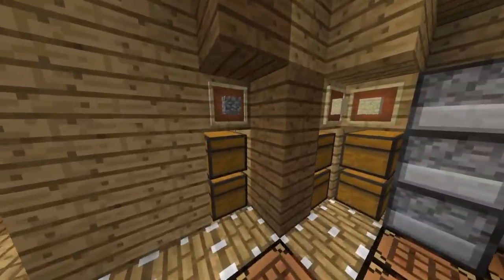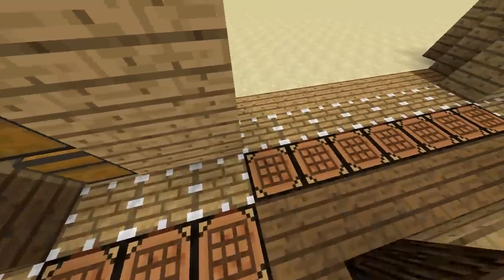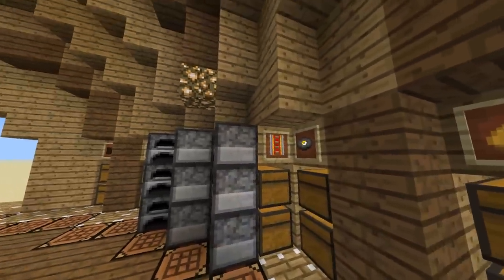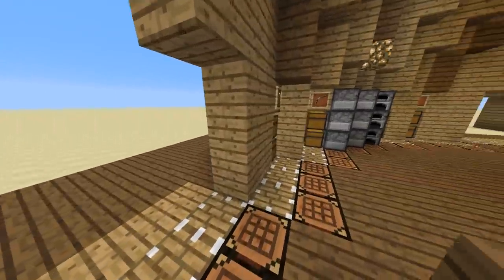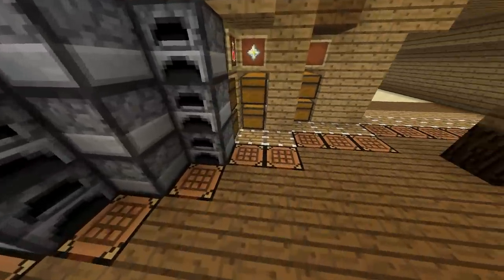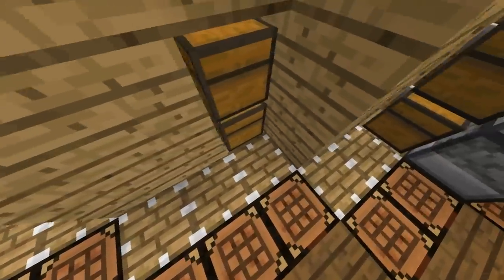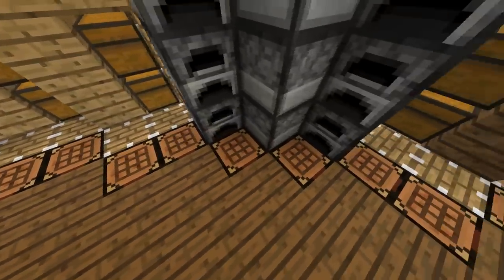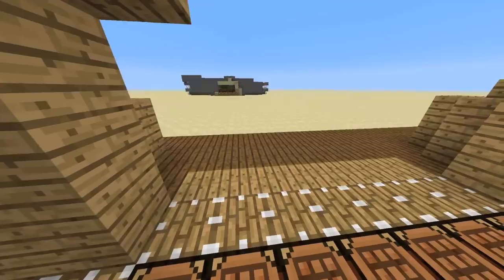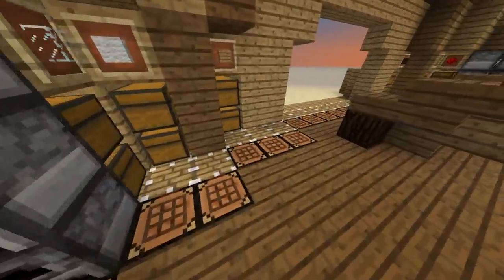We have chests to store items in. There are crafting tables laid around the entire circle dome, along with furnaces and item frames with items in them to show what can be placed there. These are pistons that are transparent with jack-o-lanterns below them to give some lighting — let me set it to night real quick so you can see the light show the entire thing up.